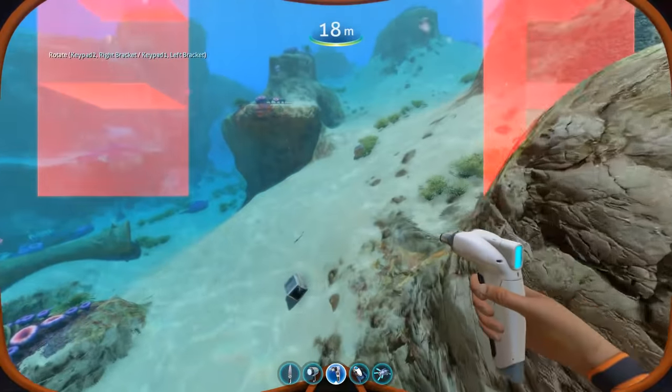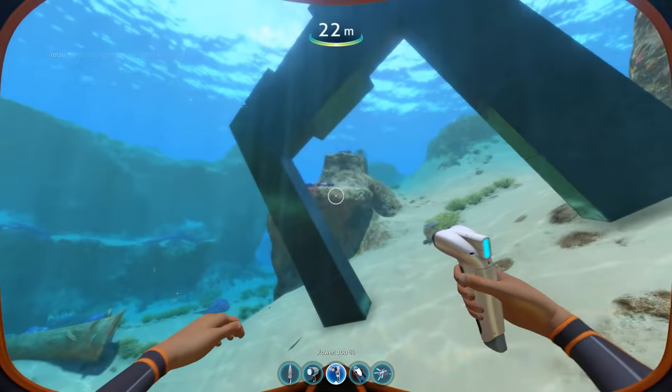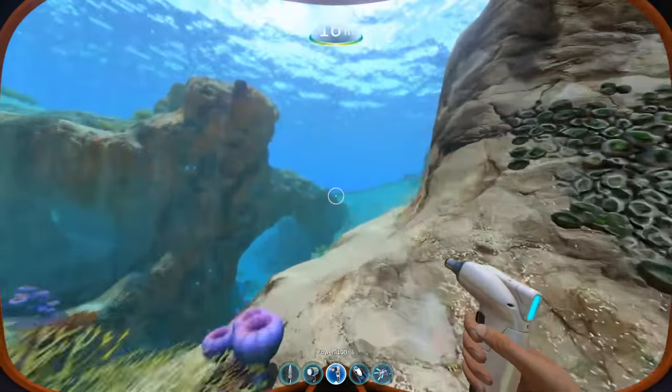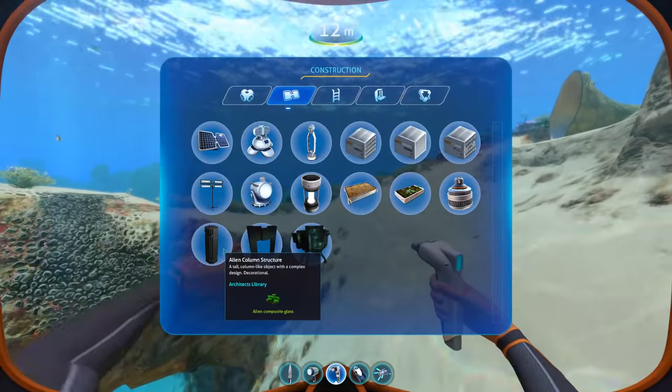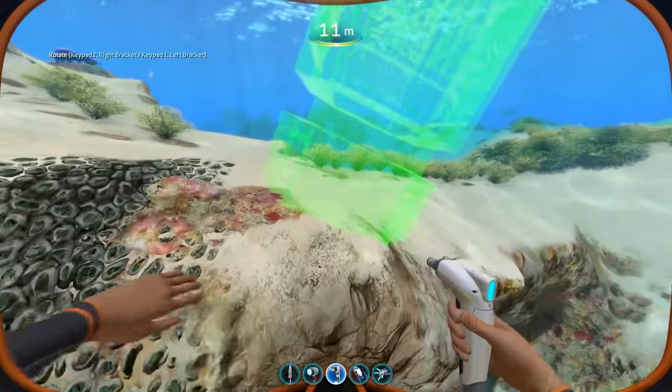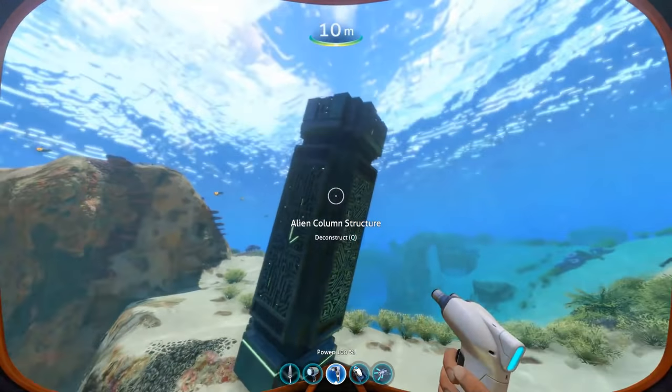What else have we got here? An alien door? Wait, seriously? Alright, I have an alien door — never knew I wanted one until now, but there it is and I'm super happy I got it. And an alien column structure — yeah, the product came exactly as delivered. 10 out of 10 on Amazon.